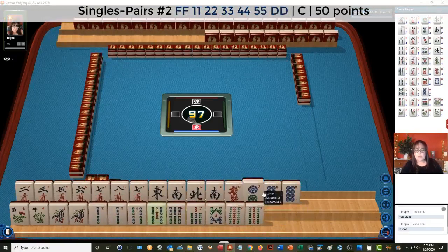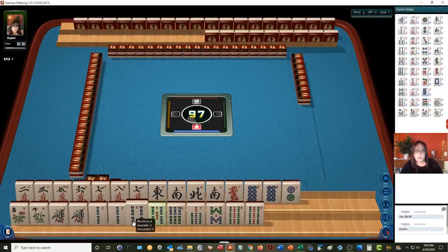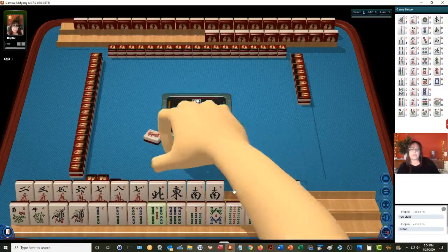We're the dealer, so we have to discard. We have 1, 2, 4, 5, 6, 7, 8, 9 in one hand, and then 1, 2, 4 and 1, 2, 4 in the other — with a 2, 4, 6, 8 potential up there as well. We almost have news. Let's discard the red dragon.